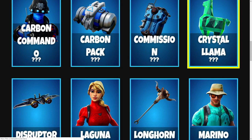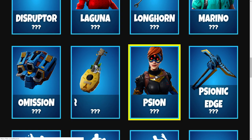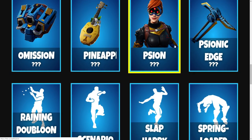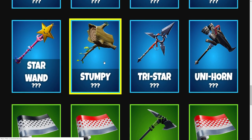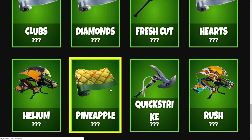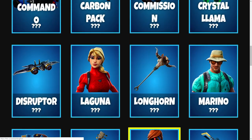Also: crystal llama, disrupter, Laguna the new starter pack, Longhorn, Marino, and the pineapple strummer back bling. Then Psyon — the female version of the Axiom skin — and psionic edge pickaxe. The omission back bling rounds out a set. We're getting the raining doubloons emote, a scenario emote, slap happy emote, spring loaded emote. Pickaxes include star wand, stumpy, tristar, and unicorn. Wraps are fresh cut, quick striker, clubs, diamonds, hearts, spades, and the pineapple wrap. Gliders include helium, rush, and state fast.